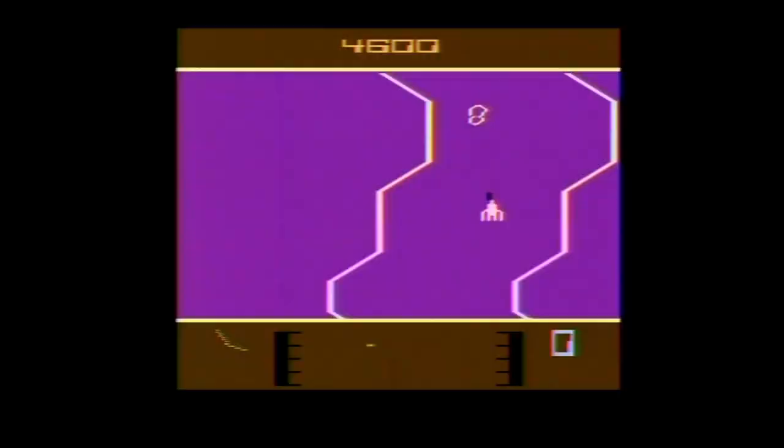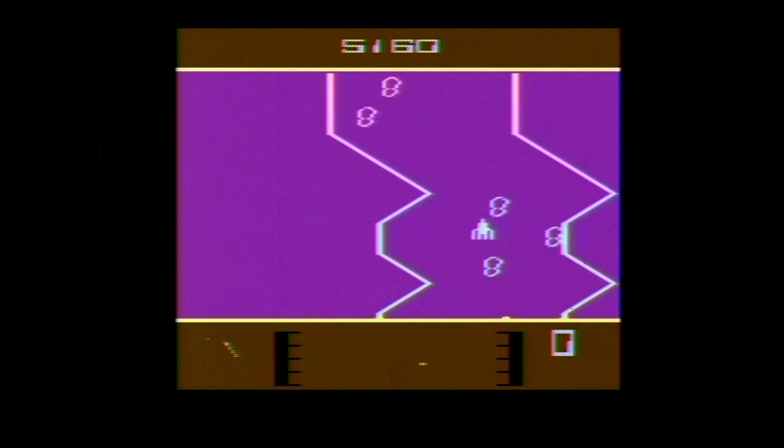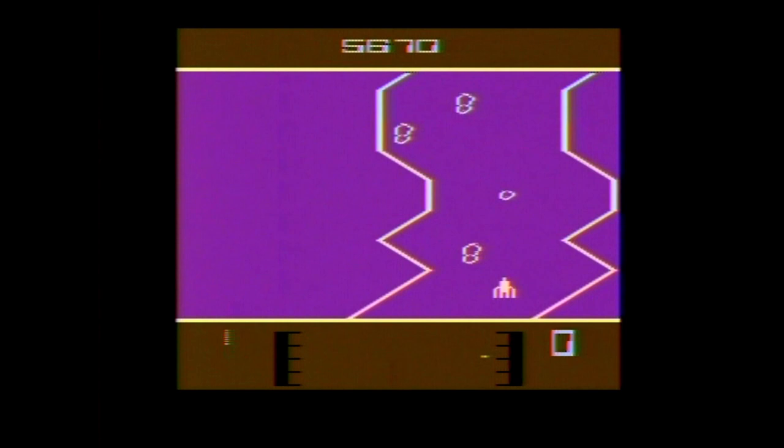Fantastic Voyage is a vertically scrolling shooter for one player only, with six game variations comprising three difficulties which can contain extended sections. For the controls, you hold down the button to fire and use the joystick to move, pressing up to go faster and down to go slower. The TV type switch can be used to pause the game.